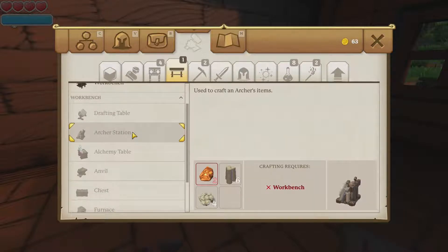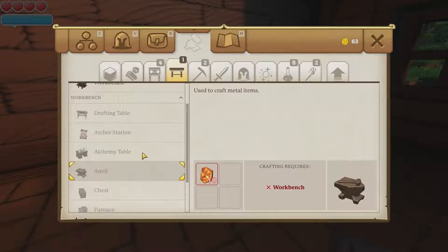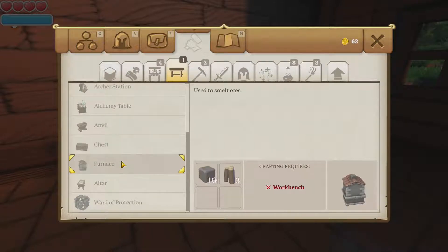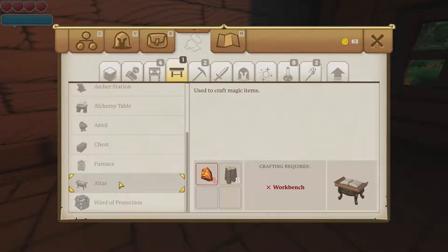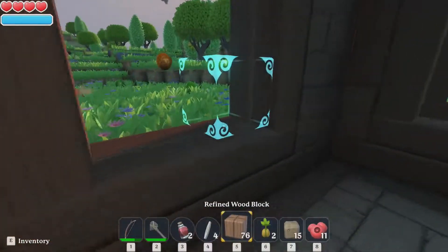The drafting table is for making furniture and blocks and whatnot. Archer station allows you to build bows. Alchemy table allows you to build potions and bombs. Anvil allows you to craft metal armor and weapons. Chest for storage. Furnace to smelt nuggets into ingots or bars. Altar allows you to make magic. Ward of protection allows you to make a stone that you can put around your house - maybe a three-by-three block area.